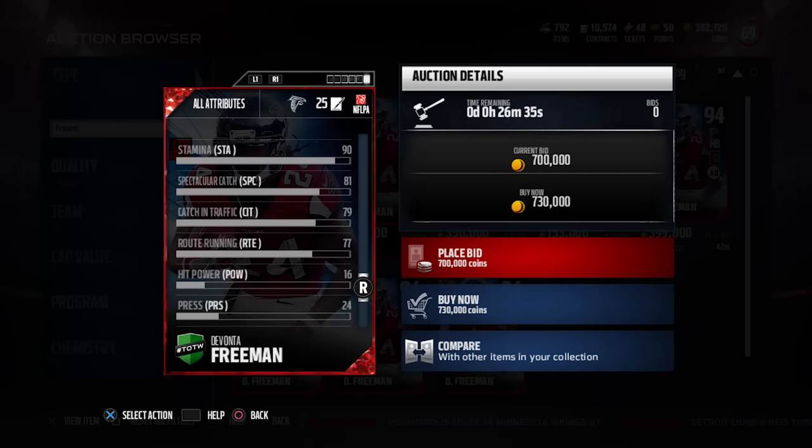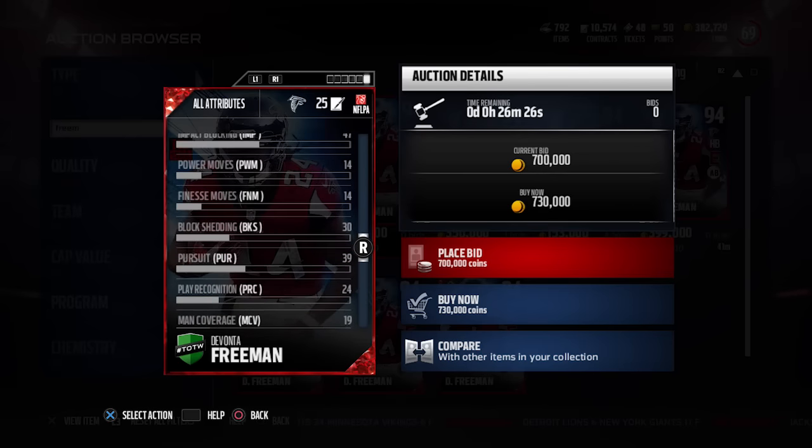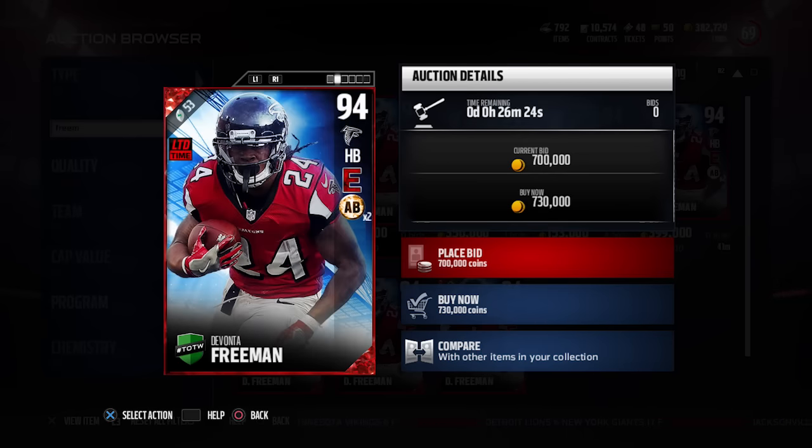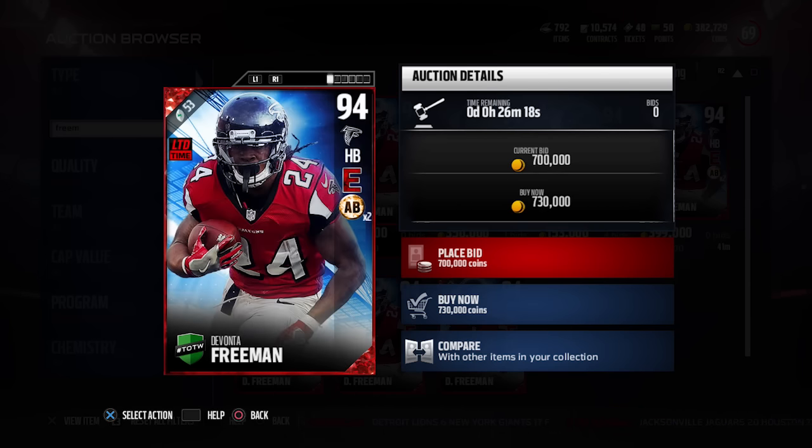He also has solid catching attributes: 78 spectacular catch, 79 catch in traffic, and 77 route running. He's a really balanced running back overall. The only thing he's not great at is trucking, so if you don't truck much, this is a very nice card.